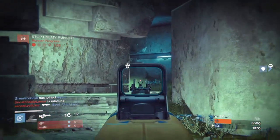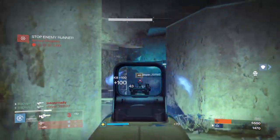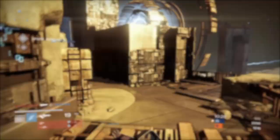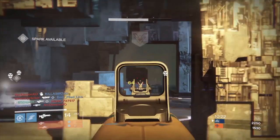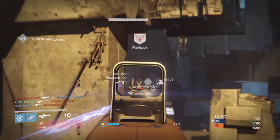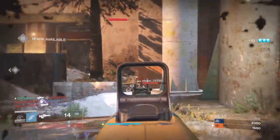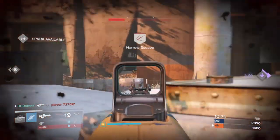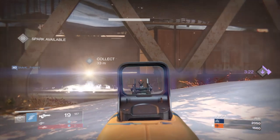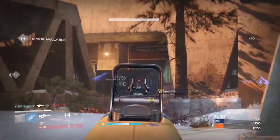We're going to be showing you guys how to get the Bullion Gemini — it's an exotic scout rifle from the Taken King expansion. Because it's in the Taken King expansion, it can be infused up to 400 light, which is the current max light level. The steps are not very difficult; it's actually one of the easier exotics to get. However, the quests themselves are quite lengthy, so I'll try to break it down simply.